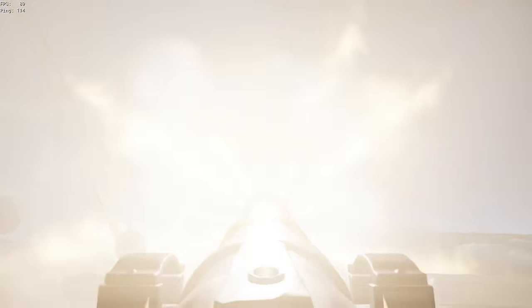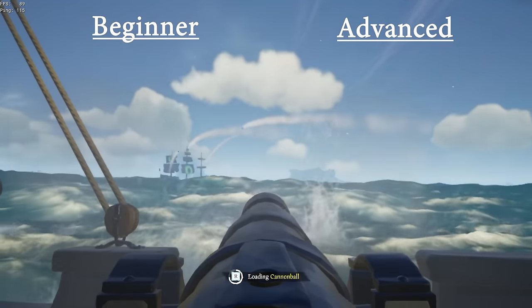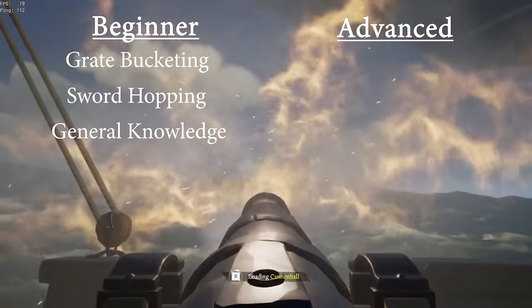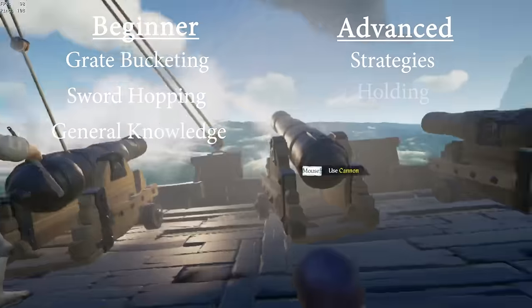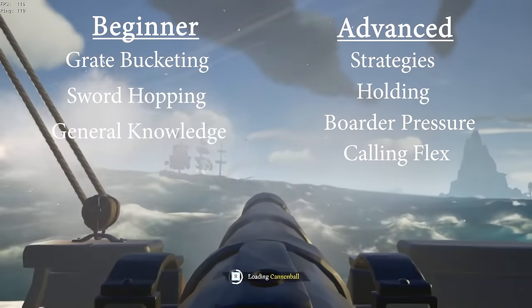Here's how I'm going to format this guide — it's going to be in two parts: beginner and advanced. The beginner part will focus on the simplest things like grate bucketing, sort hopping between repairs, and what your job is. The advanced part will focus on different build strategies based on your team's play style, how to hold under immense pressure when you have borders, and when you should call flex down based on the situation.